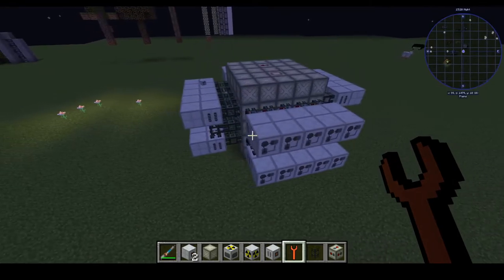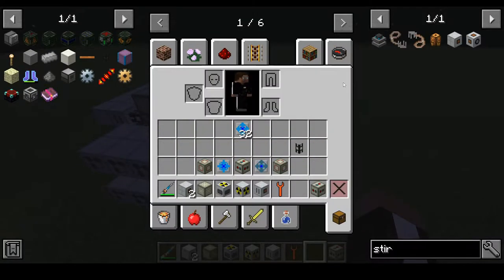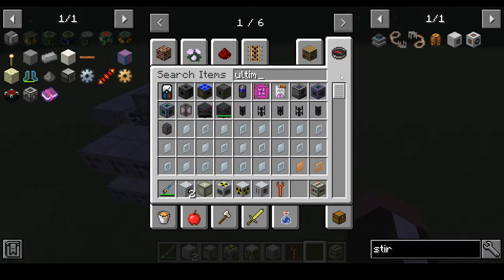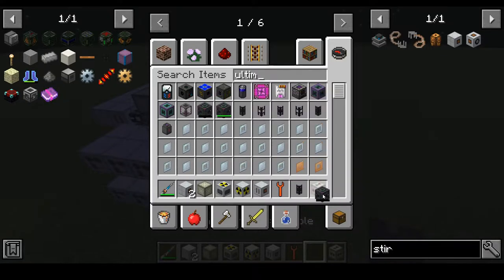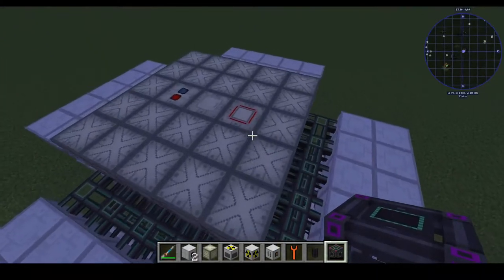Now we have all of our heat exchangers set up. We actually have to power these things — powering them, we're gonna use the ultimate cable because this is gonna output several thousand EU per tick. We'll go ahead and set it into just one of these for now. The output point is gonna go maybe a few blocks above it.